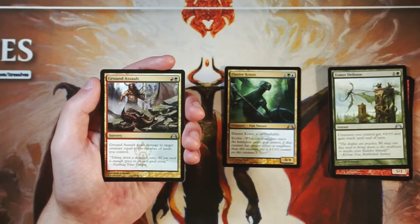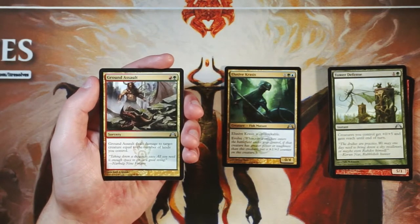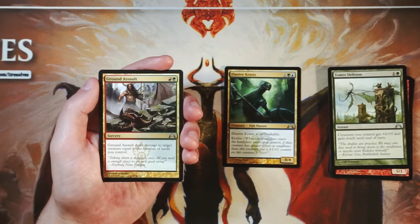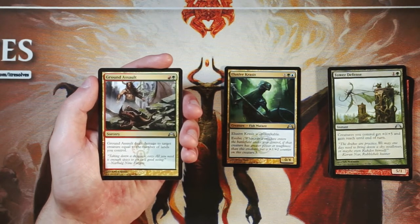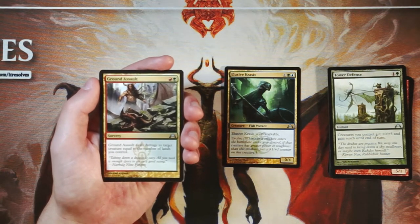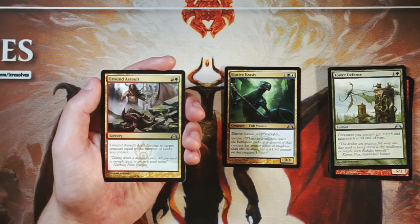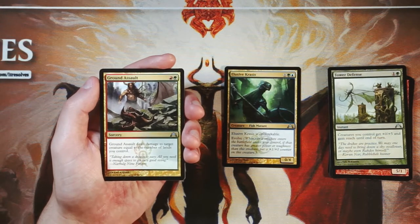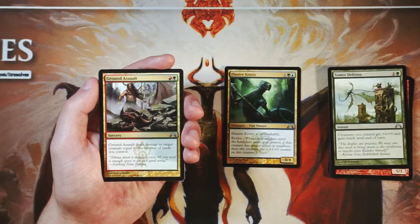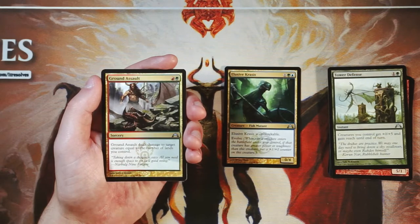Ground Assault is red and a green for a sorcery — it deals damage to target creature equal to the number of lands you control. This is just really solid removal. It is sorcery speed, so a little less flexible than instant speed, but you're going to be playing lands anyway, and this scales as you get further into the game, allowing you to deal with more and more creatures. I actually really like this card. I kind of think this is up there if not better than Elusive Krasis — removal is very key to any draft. You always want some number of removal pieces in your deck, and this scales with as many lands as you can play. It's really good at dealing with basically anything. I think it might be better than Elusive Krasis.